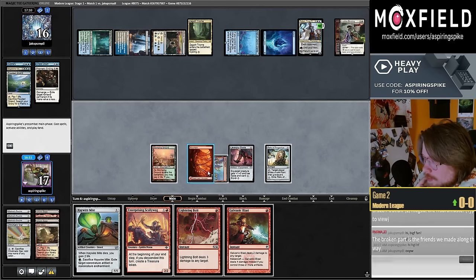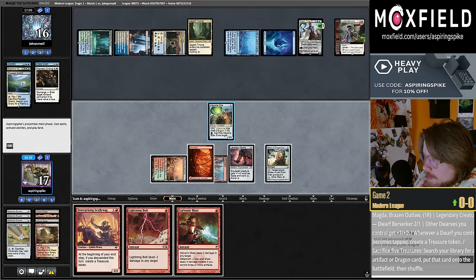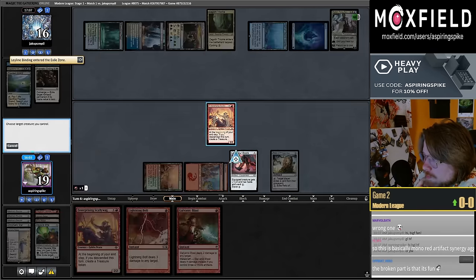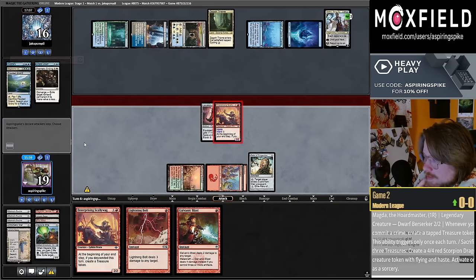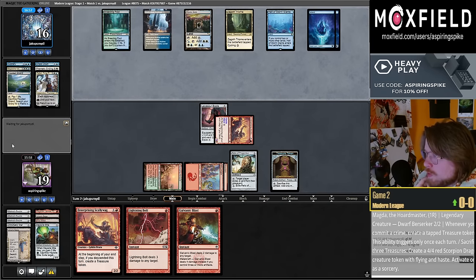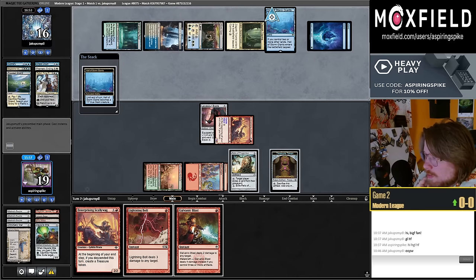I should be tapping Relic end of turn. Let's use Haywire Mite to get the Scallywag back since this will let me Descend. Mono-red artifact synergy aggro — sure, I agree that's the archetype. One of the mystery cards. They're just going to fire up with the Hall.